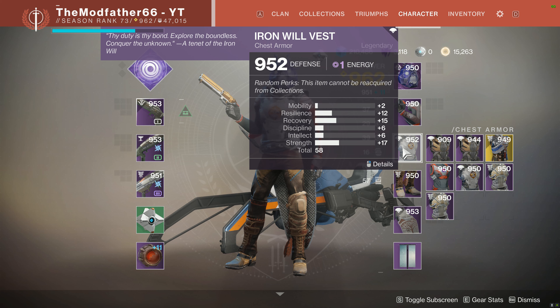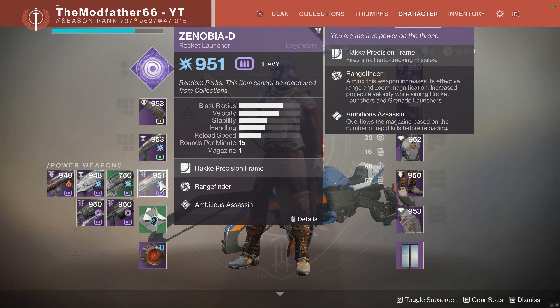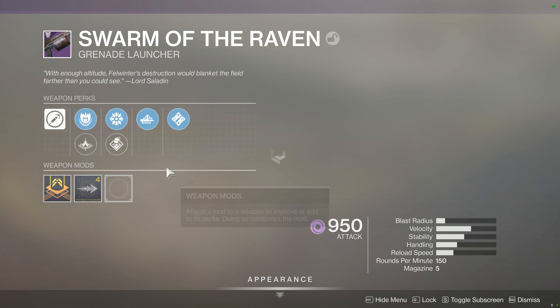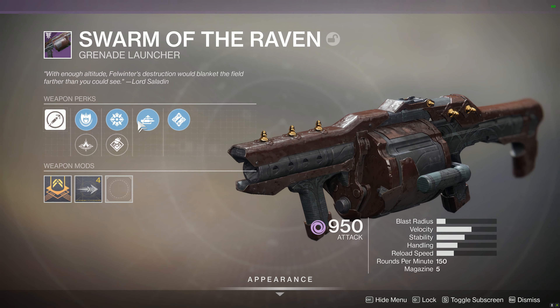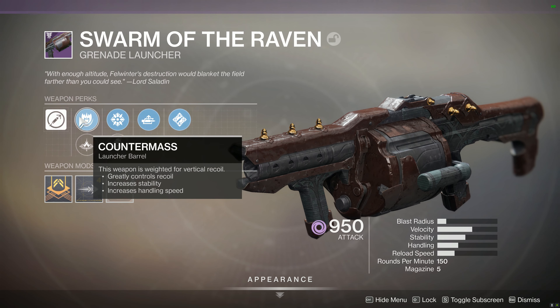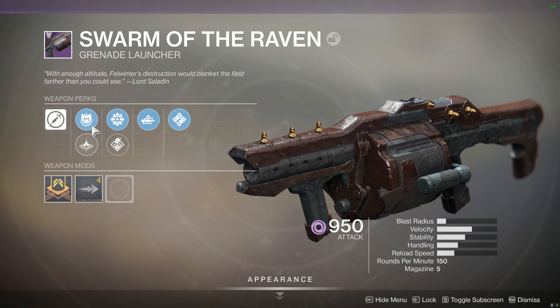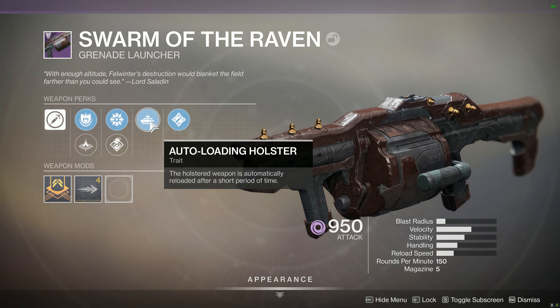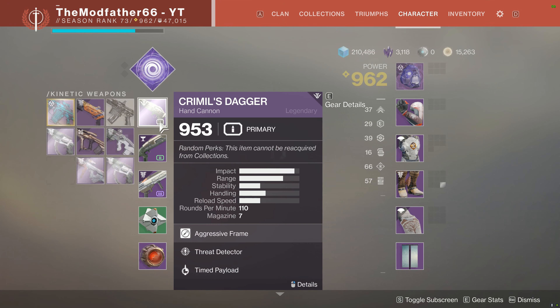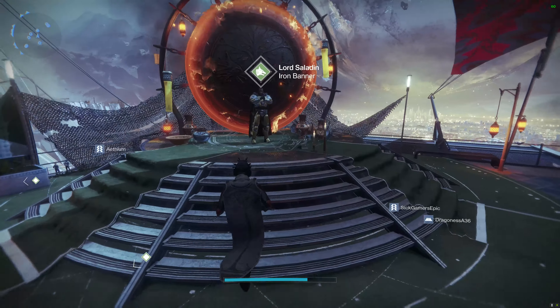So I've got a chest — not a good roll — at 953. My character is at 951 and I'm pretty happy with that. The cloak I will take; the chest we are going to have to get a better roll than that. We're also going to look for a Swarm of the Raven with spike grenades — I've got one here but it's not that good of a roll. Ideally I want Hard Launch in this column. Let's get to spending all his tokens and see if we can kit the baby Hunter out.